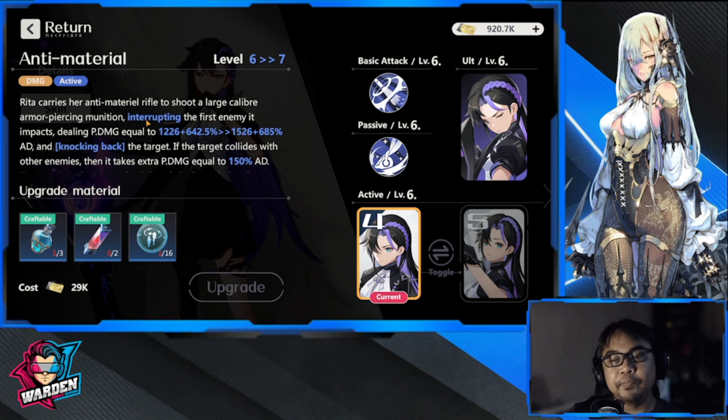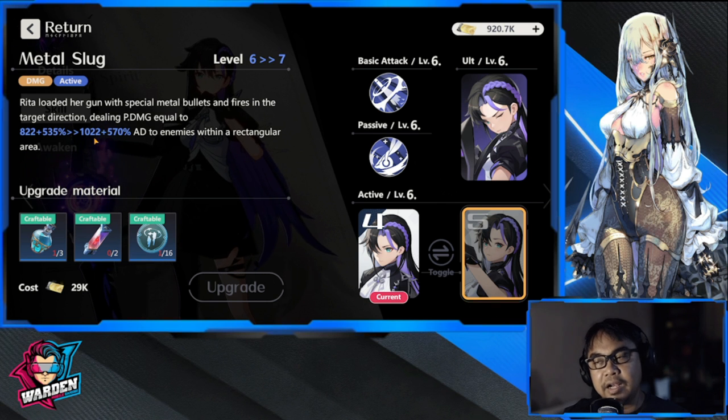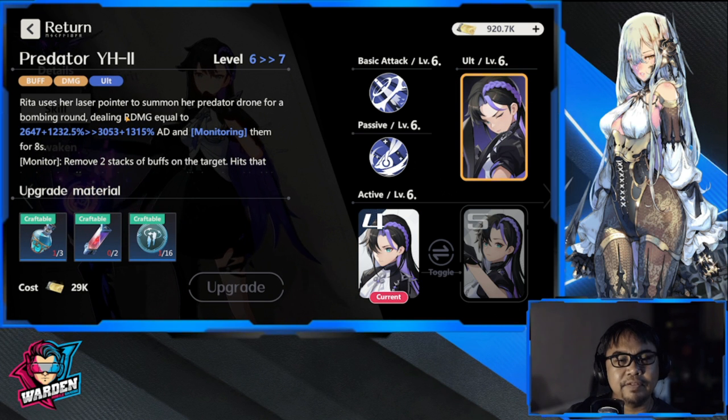Her first active skill has her carry an anti-material rifle. I prefer this one for the interrupt and knockback — it also has decent damage. The knockback is especially useful against Guardians and Hoplites, and knocking back a boss paired with Gildan is great. The second active, Metal Slug, deals damage to enemies in a rectangular area. I don't mind Rita not having strong AoE, so I prefer the anti-material rifle. It costs only four energy, so it cycles quickly.